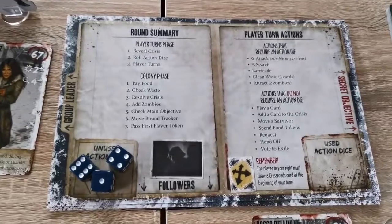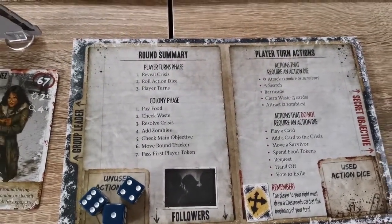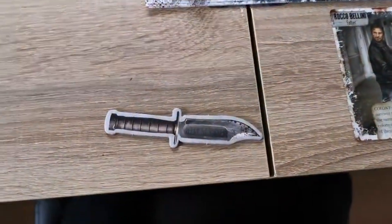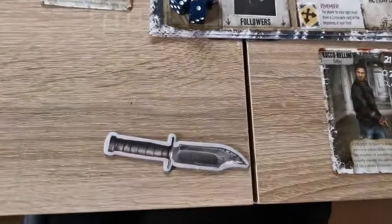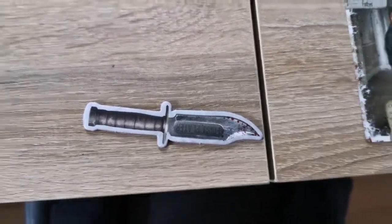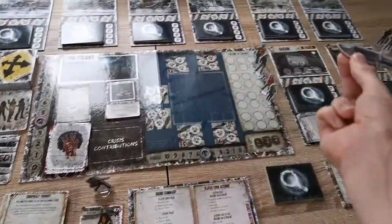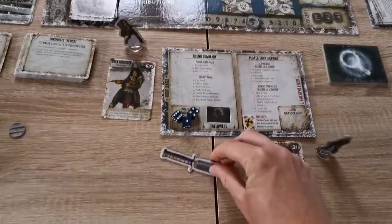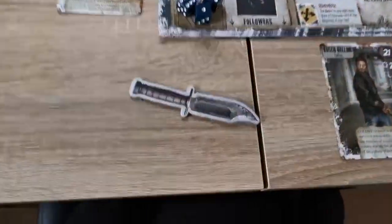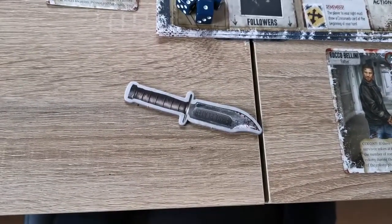So first we have the player's turn. The first player is normally the one with the highest influence on the board, and they get the first player token. In the original game this moved around automatically, but in The Long Night expansion players are allowed to call a vote to see whether this token gets passed to the next player.